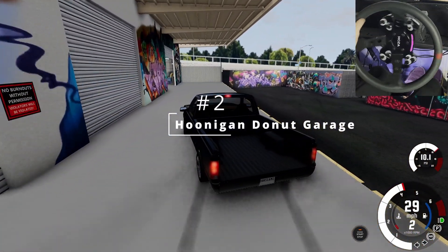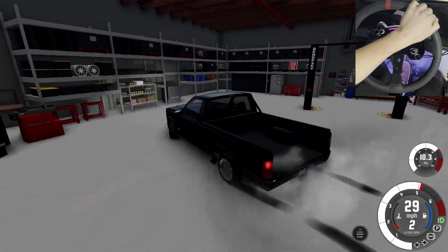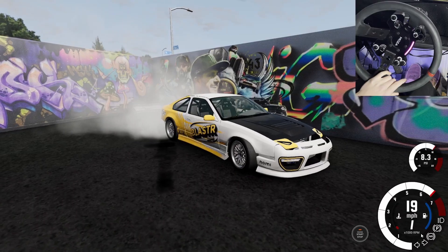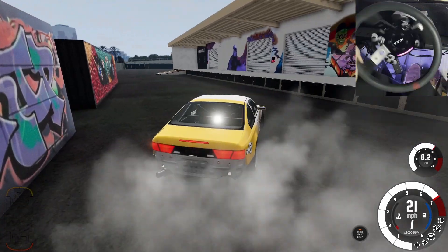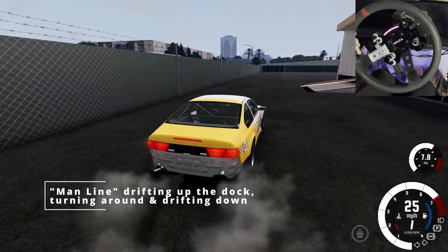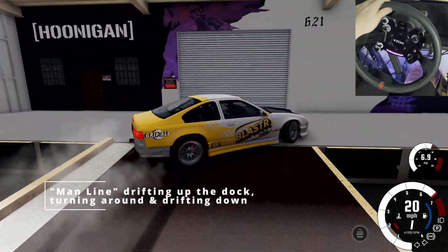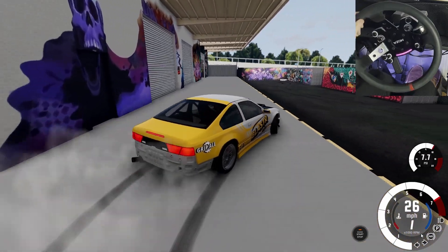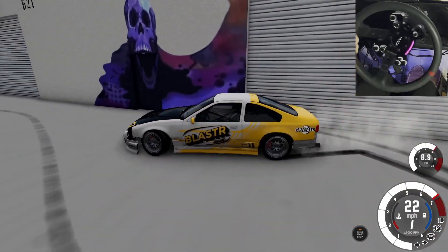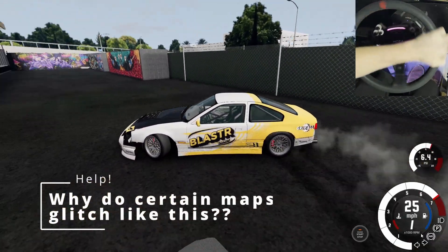Number 2: the Hoonigan Donut Garage. Odds are you watch Hoonigan if you're watching this video, so you'll appreciate the map as much as I do. This map is a tiny bit buggy and a little bit pixelated, but I've been watching so many cars shred the Donut Garage that I was just beyond stoked to try it myself. There's something about hitting the tight area drifts that's just so much fun. I've been considering doing a whole series dedicated to this map — drifting different cars trying to hit the main line. Let me know in the comments if that's something you'd want to see. I'll make at least one whole video at the Donut Garage. If you have any specific car requests, drop them in the comments. Your comment might make it in the next video.